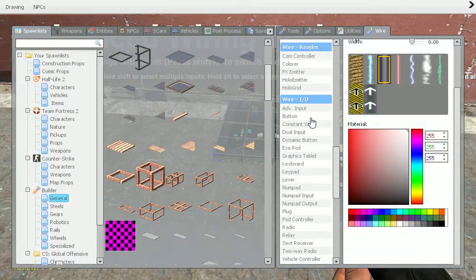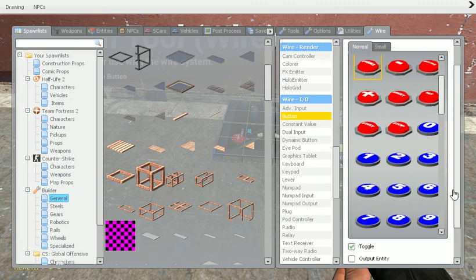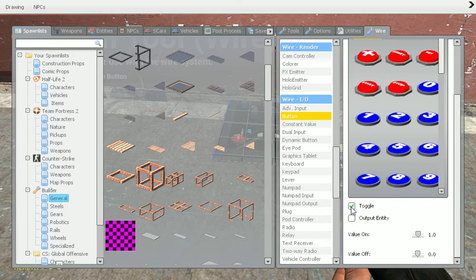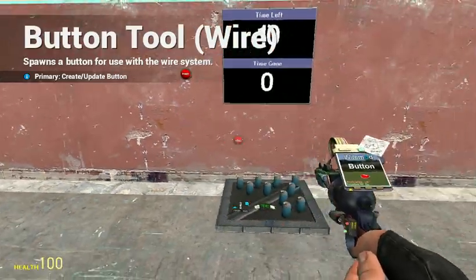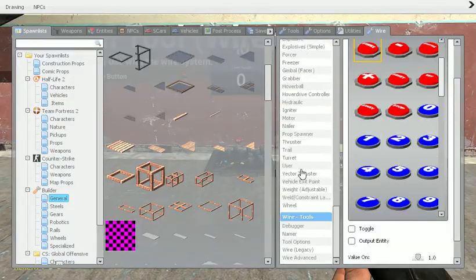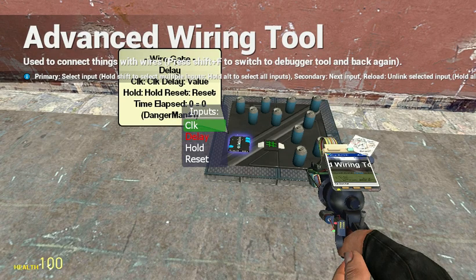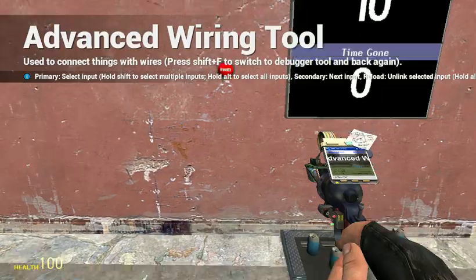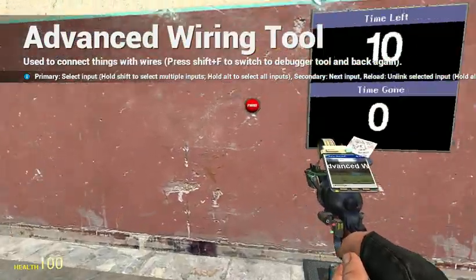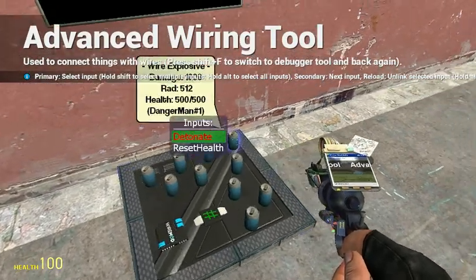Now the next thing is a button. I normally go for the fire button because I quite like how it is a fire button. So I'm just going to put that down. Now go to wire advanced, go to your gate, do click with CLK, and then click on your button there. Now that is your wire explosive.